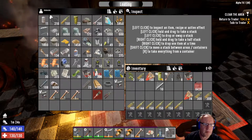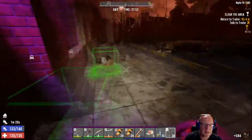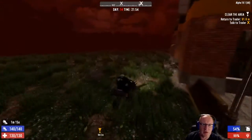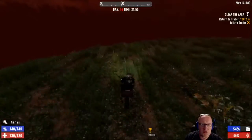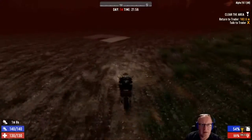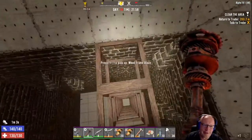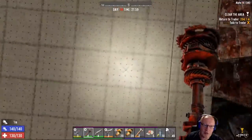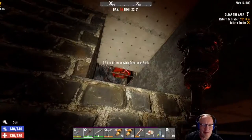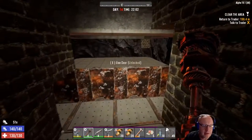Tool belt - we might as well pick that up. Pick up that claw hammer and a little bit of oil just in case. We have got to repair these hatches and we have just about made it in time. Oh perfect, I will turn this bad boy on and here we go.